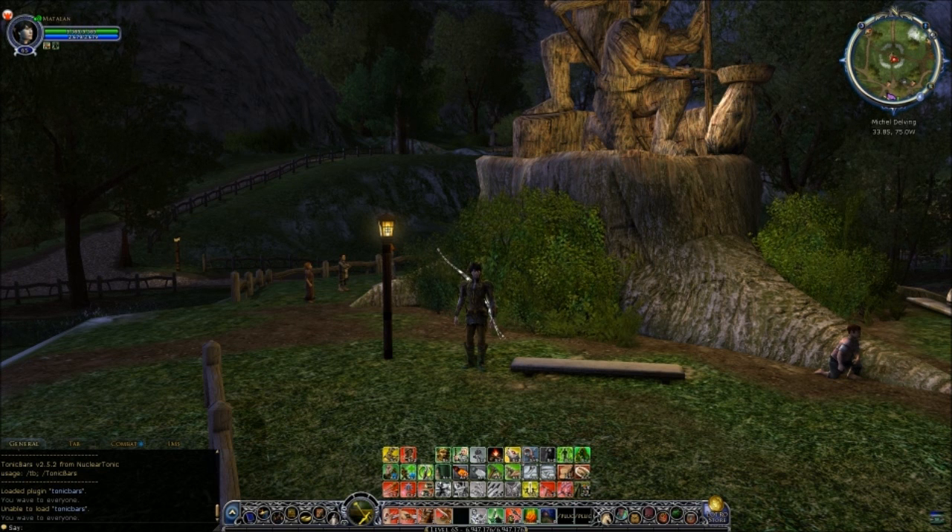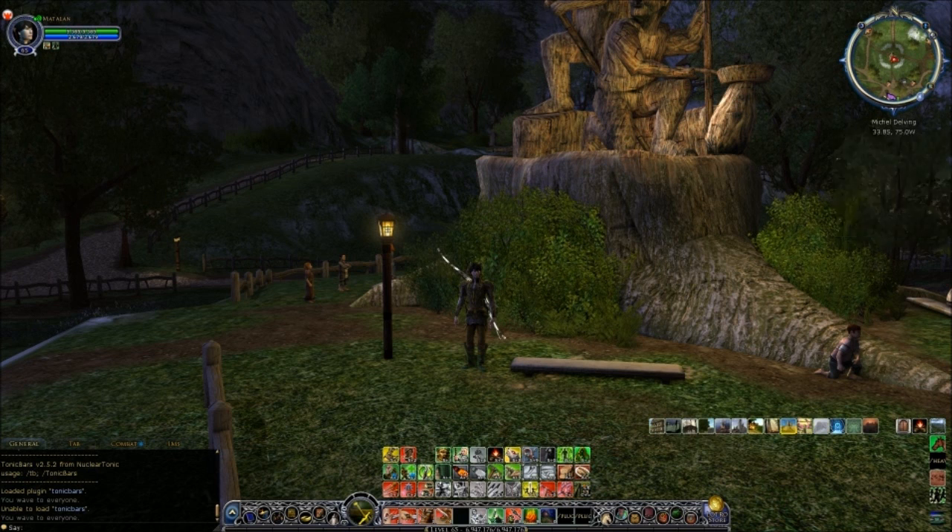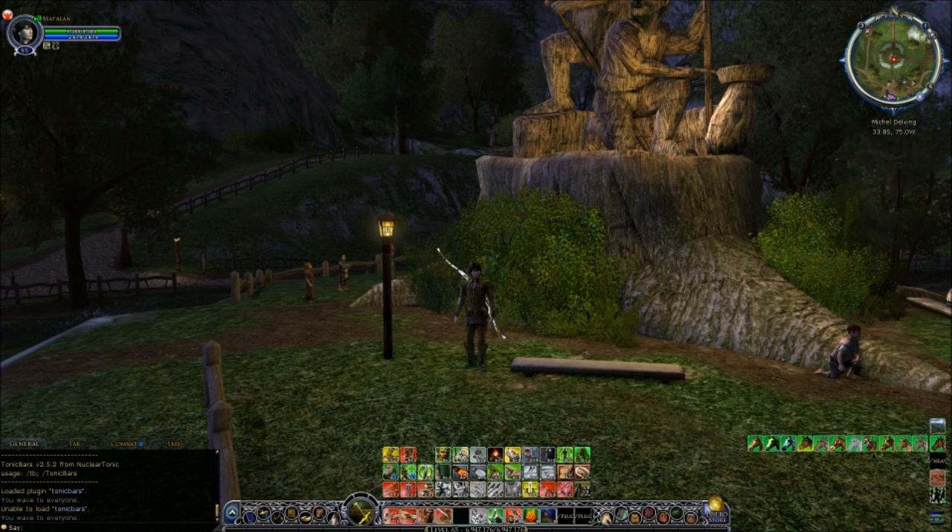I'll just quickly show you the bar that I have set up using this plugin. If you look down the bottom right of the screen, you can see here - mine pops up when I press and hold control. At the top, when I hover over it, it brings out an expandable row of icons. All of my travel skills, and underneath that, all of my mounts.